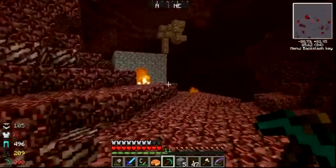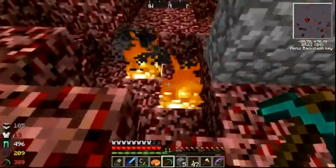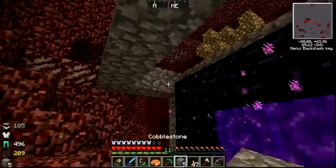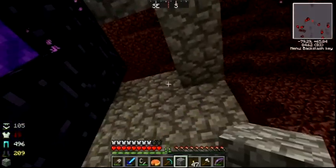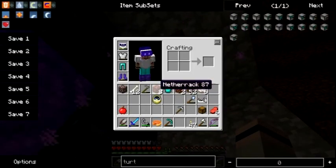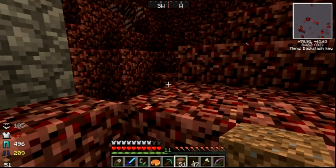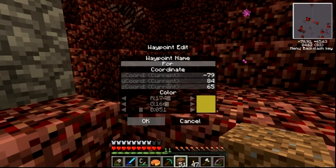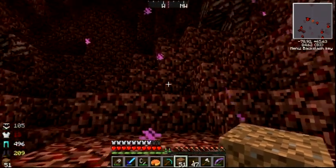Oh, before I forget — I need to waypoint my portal and close this roof up a little bit. I am out of blocks, so let's use dirt. Waypoint — portal. There we go.